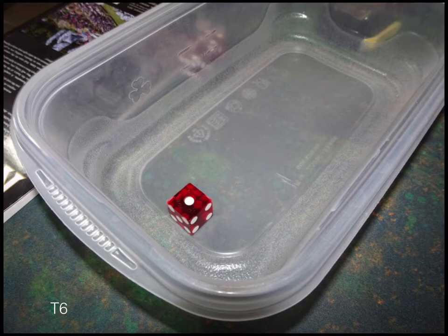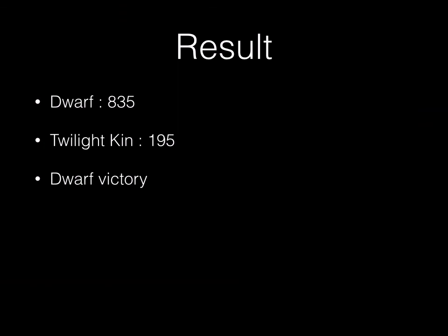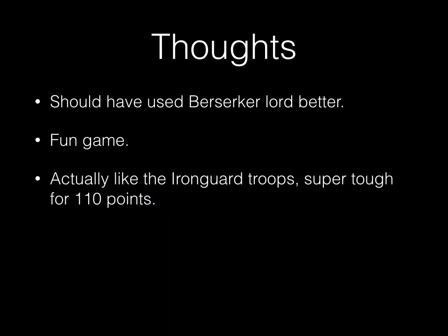We check for turn seven and there isn't one. For scoring, Dwarves had 835 points in his half and the Twilight Kin had 195 points — a Dwarf victory. We also looked at attrition, and the Twilight Kin actually had about 200 more points remaining on the board. So in a tournament with attrition scoring that would have shifted things, but it was still a Dwarf victory.